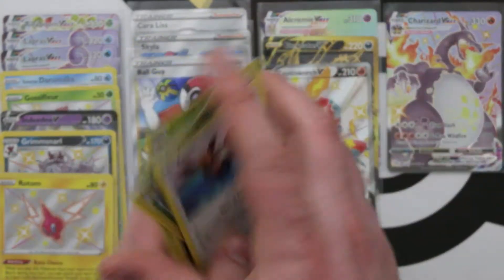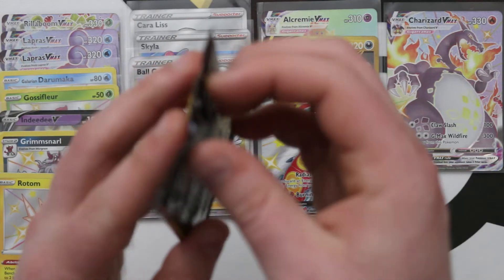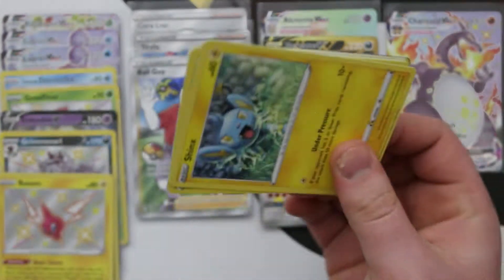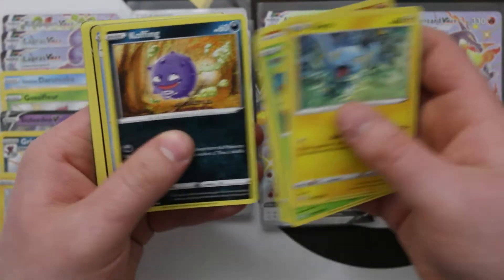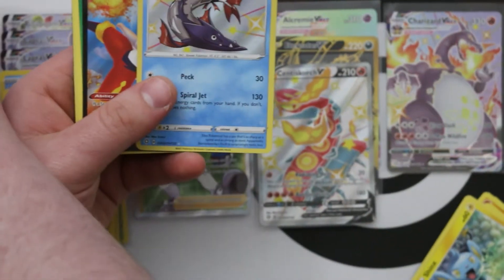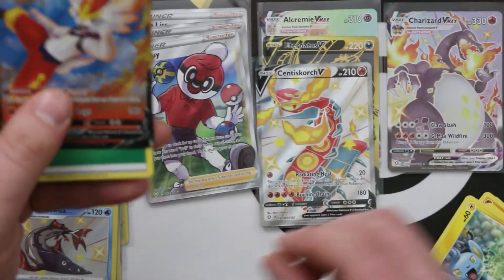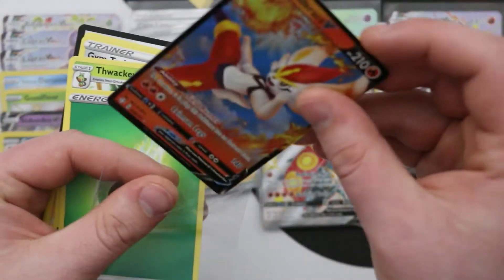First Eldegoss foil. We're still missing some of the rares, but that should at least be sort of expected. A nice pack coming up — Shiny Vault Barraskewda and a Cinderace V. Not a bad pack at all. Cinderace, you can go chill up there — we're running out of room on that pile.